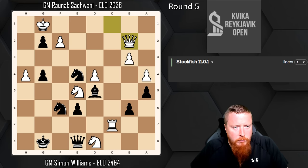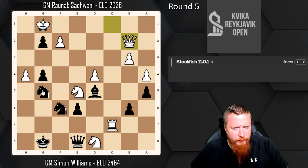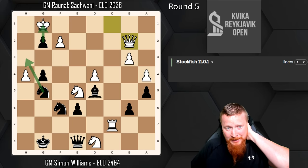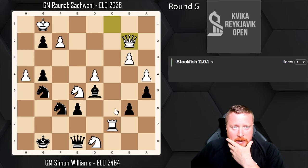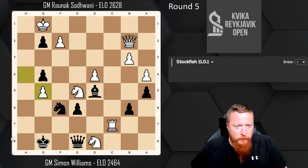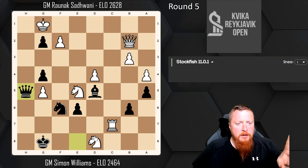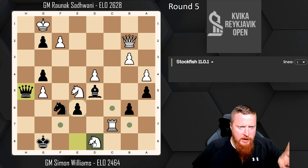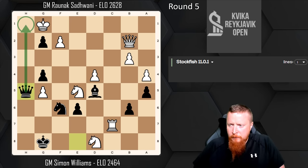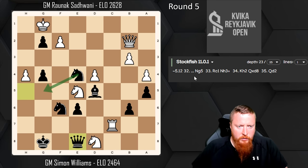If I take his knight, he just goes queen somewhere and I can't stop rook c8 winning my queen. So it looks like he's winning — but I have quite an amazing resource I had found: knight g5. I'd seen this well in advance. The point is I'm threatening knight h3 and pawn promotes to queen with checkmate. If he tries anything else, knight h3 and queening my pawn is simply winning. Unbelievably, Stockfish finds the move knight g5 as only around now with a completely winning game.